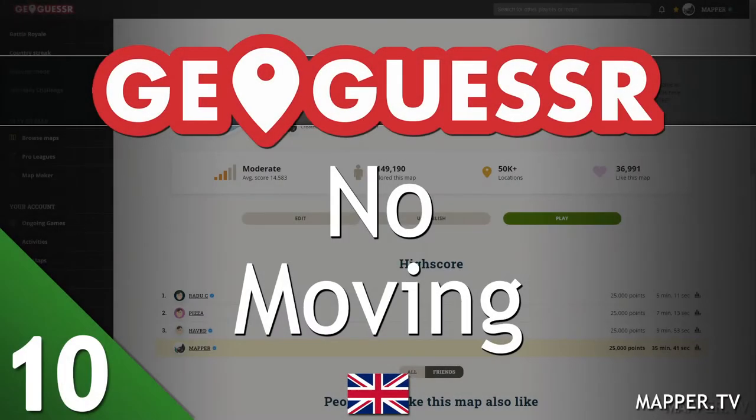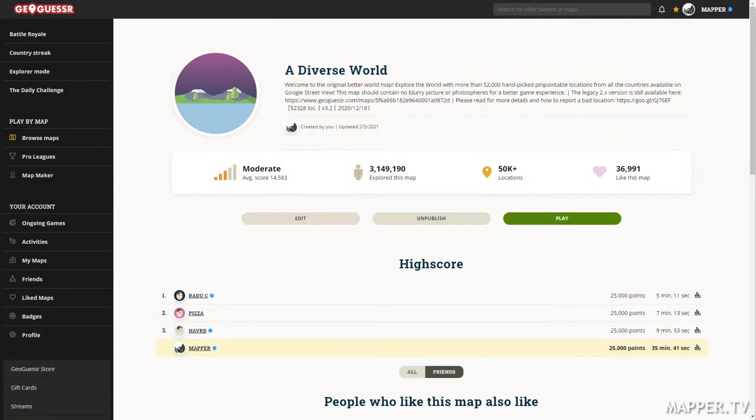Hi everyone, welcome to this new video of Juggersel. Today we're going to play some non-moving games. As usual we will play two games. The first one will have no timer, so we have all the time to look for clues around us. And the second one will have a timer of one minute, so it's going to be a lot faster.